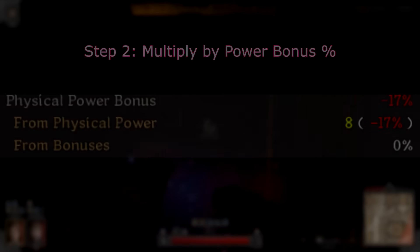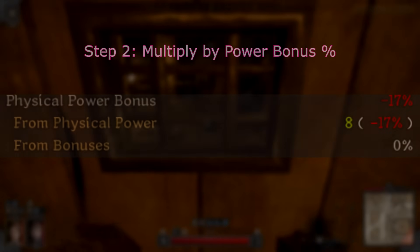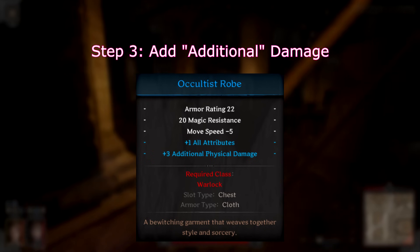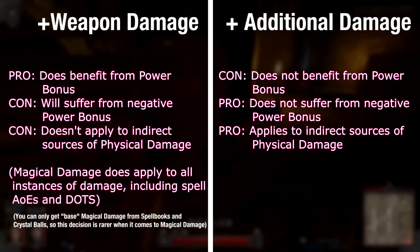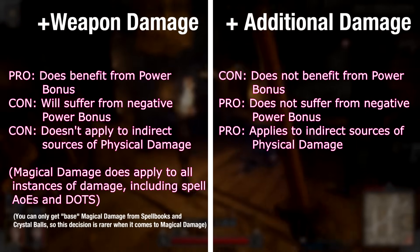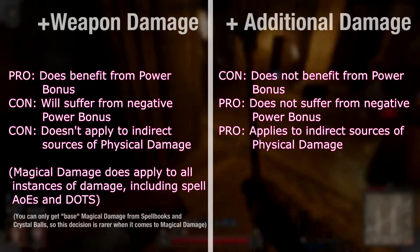Once you've added your base damage and weapon slash magical damage, you then multiply this total by your power bonus. After this, you add any additional physical or magical damage. The key difference between weapon damage and additional damage is that additional damage does not benefit from power bonus. However, it will apply to those alternative forms of damage, like Rupture. Because it doesn't benefit from power bonus, it also holds a niche in low-strength builds, as additional damage won't be affected by a negative power bonus.